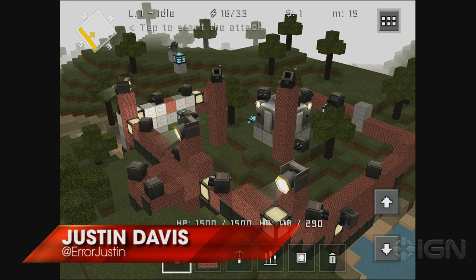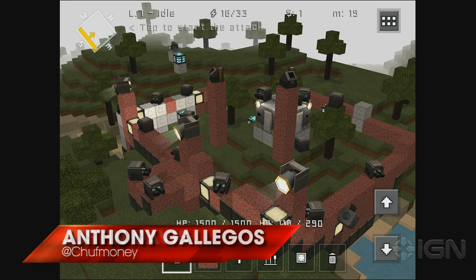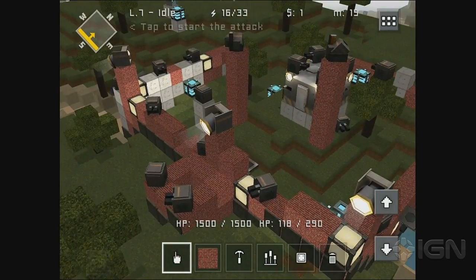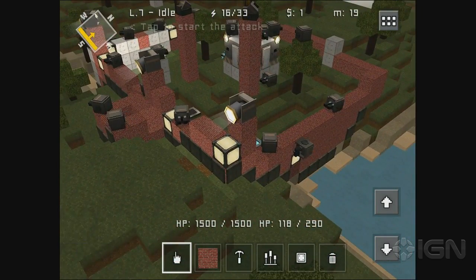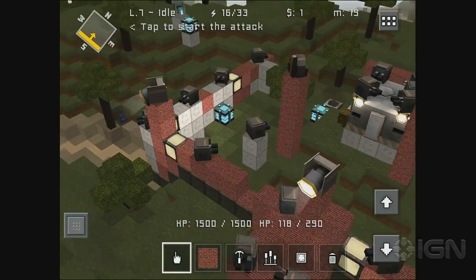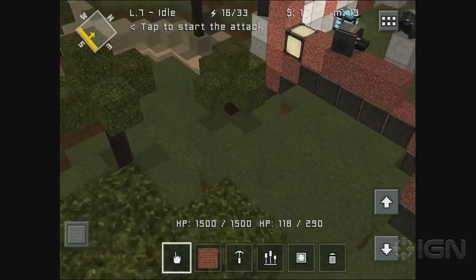Let's play Block Fortress. I'm Justin. I'm Anthony. And we're back here with my base, Anthony, that you accurately pointed out is looking more and more like a creepy prison. But it does look like a base now, right? It's come a long way from a really crappy first wall.